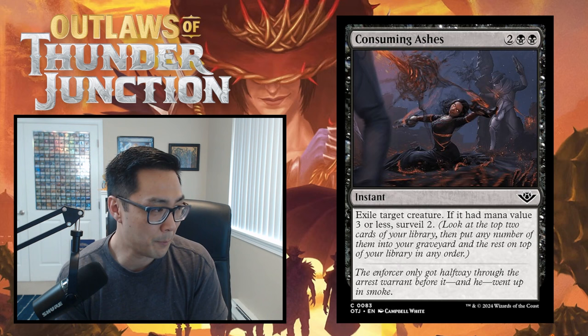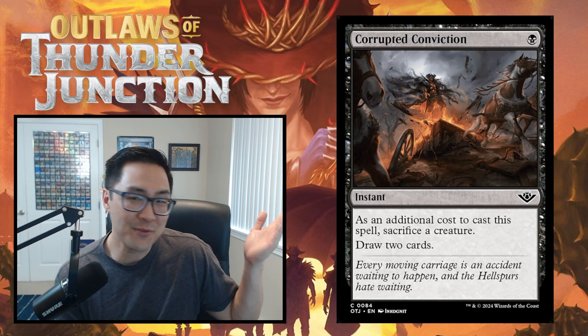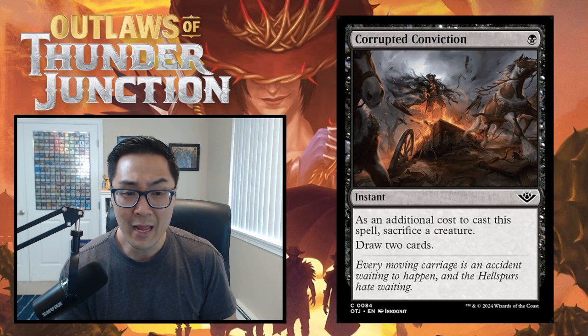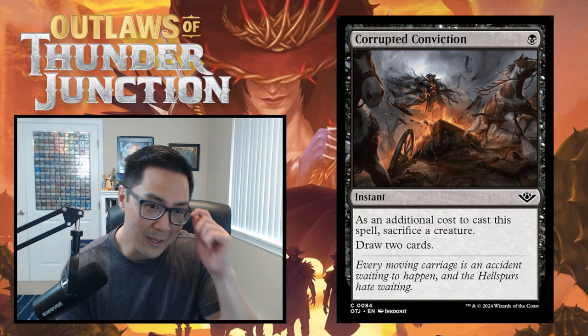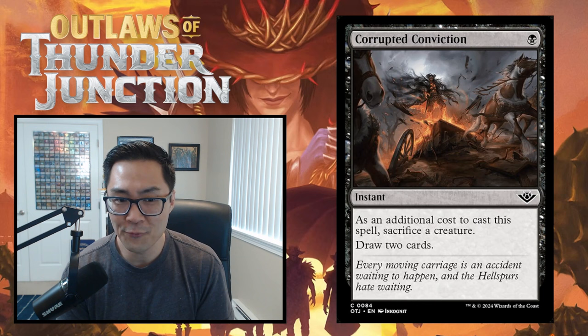Corrupted Conviction is one black instant - as an additional cost, sacrifice a creature, then draw two cards. I've never been a big fan of cards like this. There is a place for it in a token-generating, sacrifice-focused deck, but I really don't like playing cards that don't affect the board. I'm giving Corrupted Conviction a D until proven otherwise - it may work as a one-of in black-white sacrifice, but even then I'd rather play the four-mana 3/4 menace creature.